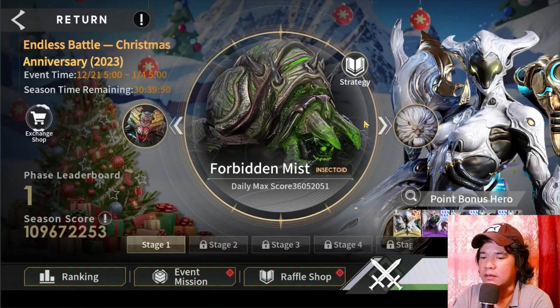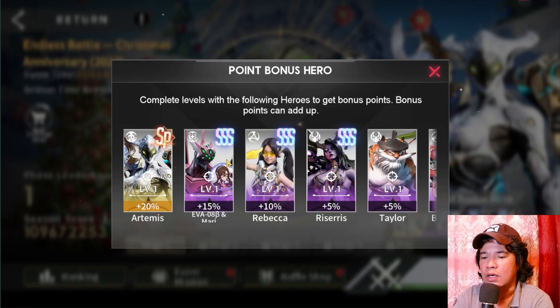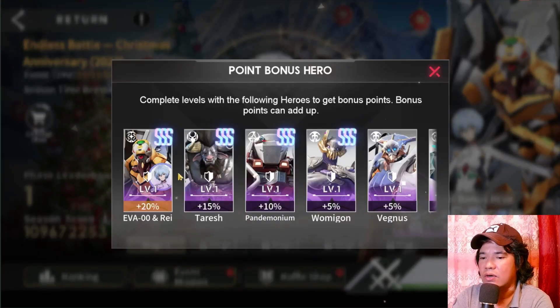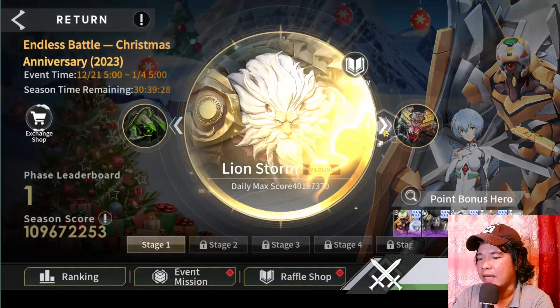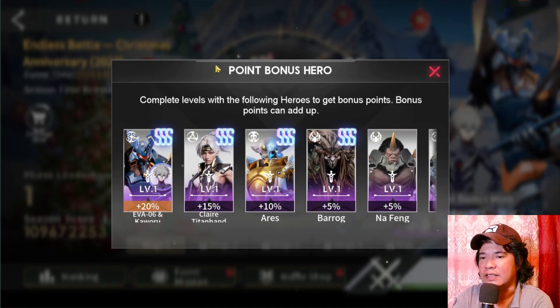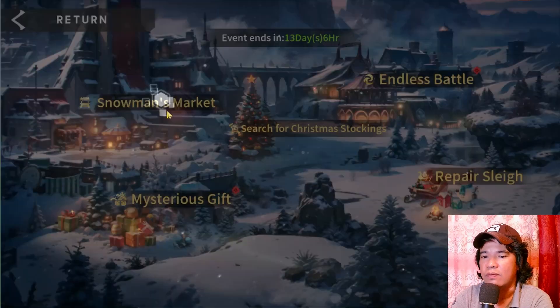First we will go to this endless battle. In this endless battle there are some requirements — the Disappoint Hero Bonus. We need some call of heroes: for example we have Eva 08 on Forbidden Mist, on Lion Storm we have Eva 00 and that is Ray, and on Spider King's Guard we need Eva 06.